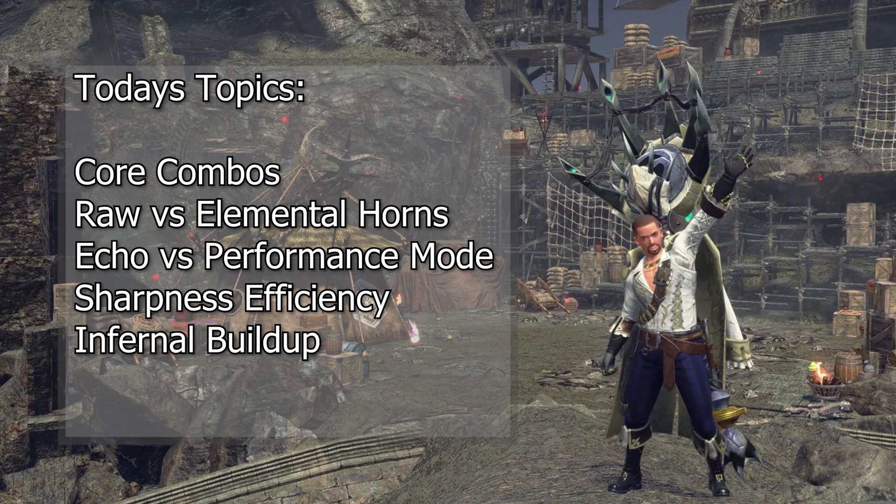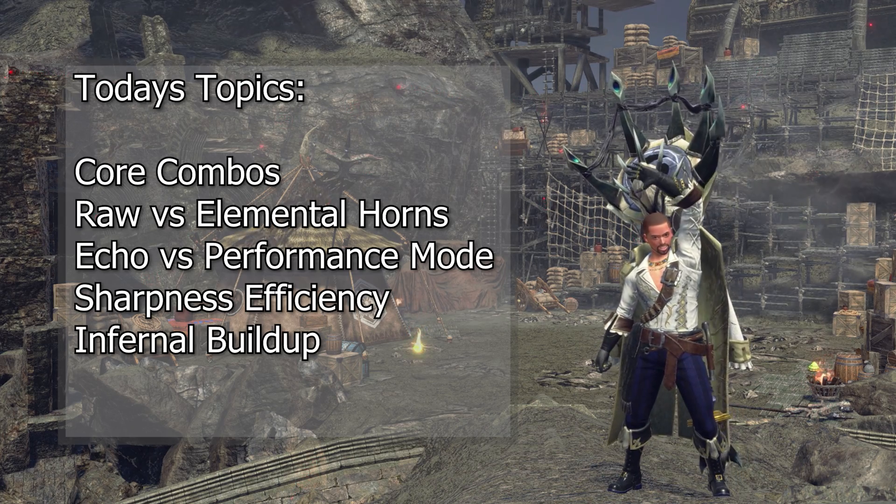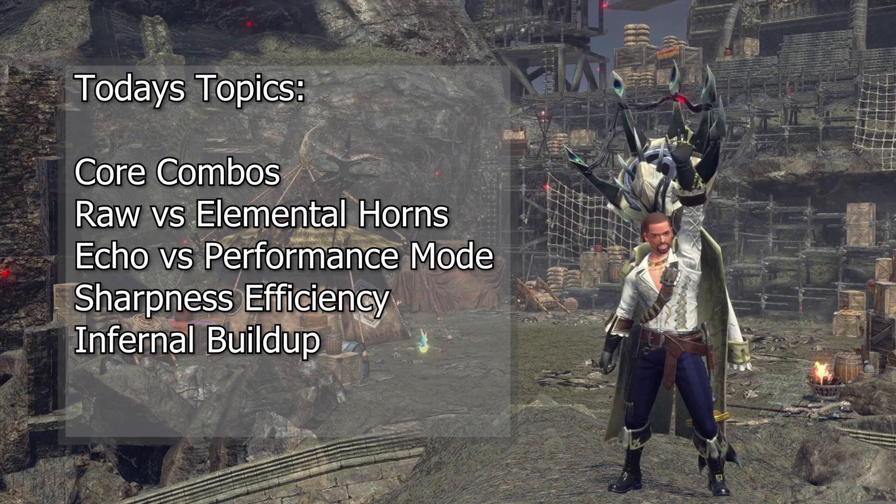Today we will be covering Hunting Horn's core combos, comparing the differences between raw and elemental Hunting Horn sets, looking at the combos available to us both in performance and echo mode, as well as having a quick high level discussion on sharpness efficiency and infernal gauge buildup.